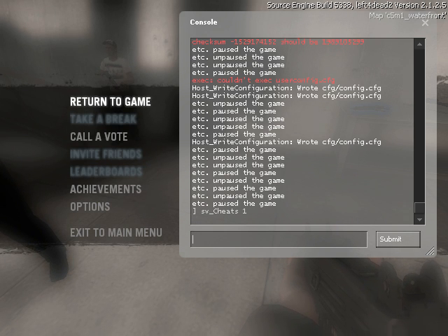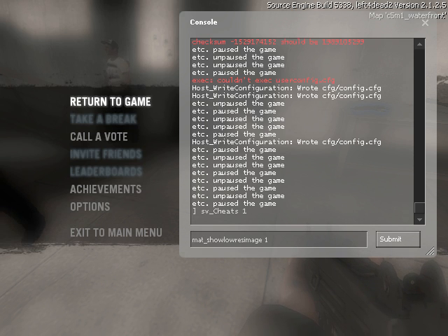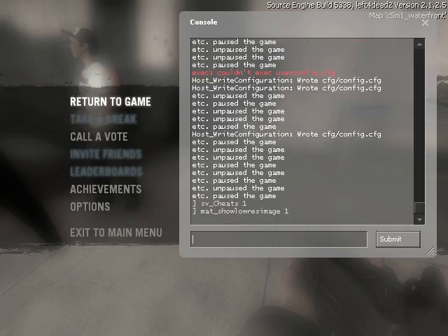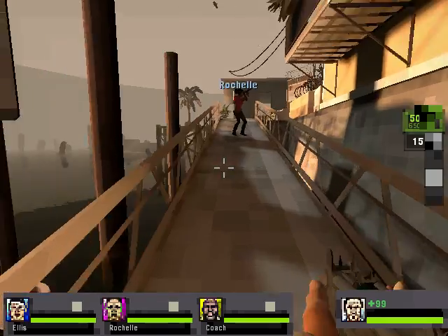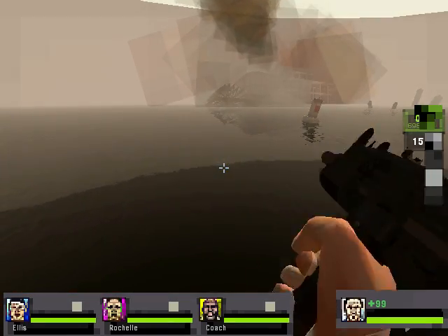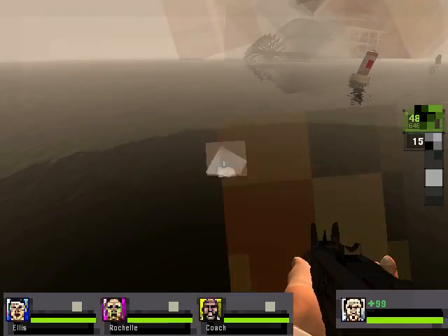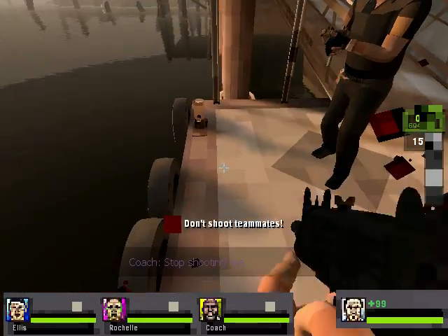The command 'mat_show_low_res_image' blurs your gameplay — specifically your fonts, pictures, and loading screen. As you can see, everything becomes blocky. The water is still there but when you shoot it, the splash becomes blocky, and the blood effects come out really blocky too.